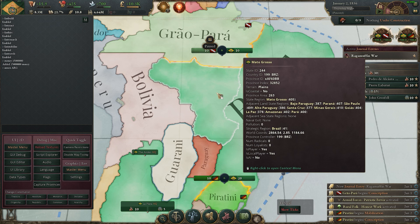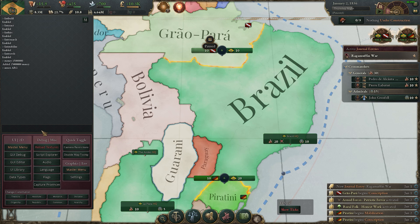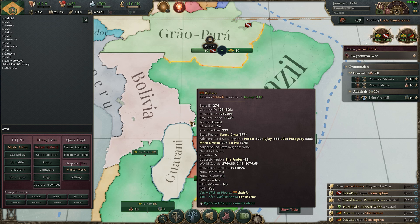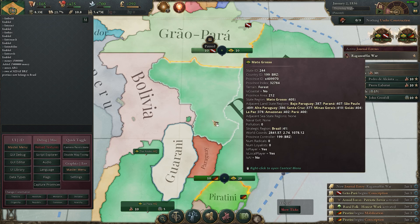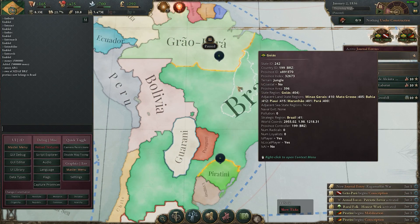If you only want to take a single province, use the 'own' command. Hover over your country to get your country ID, then type 'own', a space, the province ID (for example 'xc82daf'), another space, then your country code. That province will now belong to your nation.